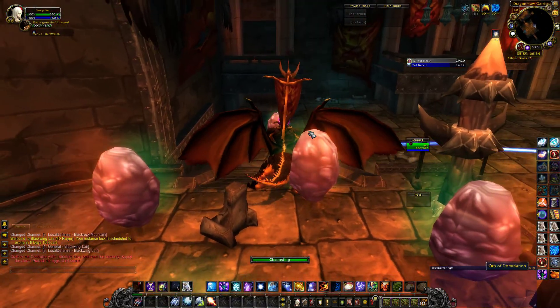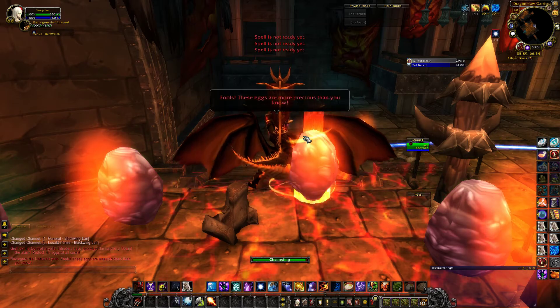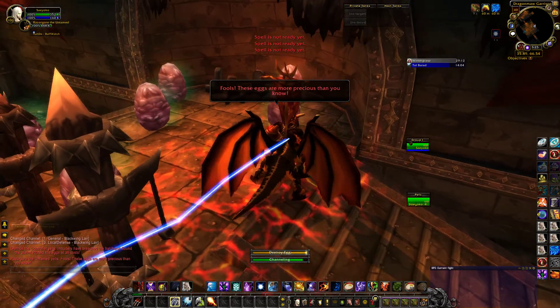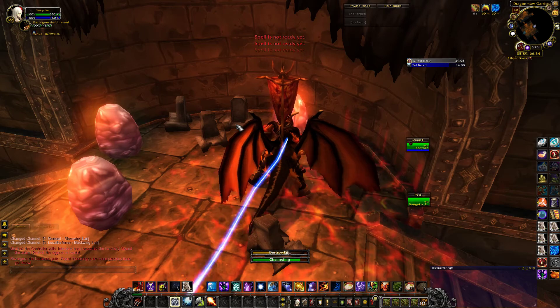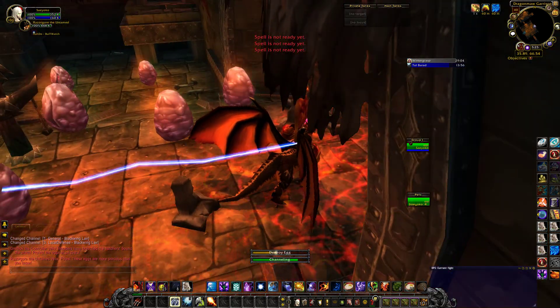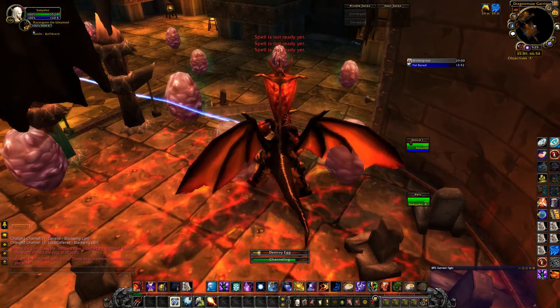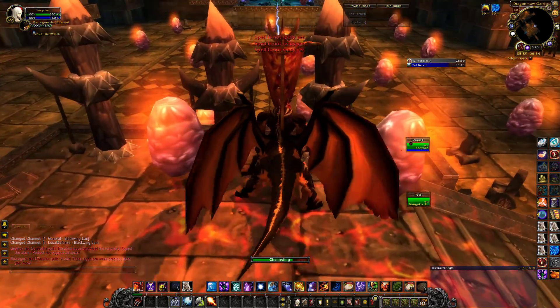Blammo! So right from the get-go, you're gonna be wanting to spam the destroy egg button. You're gonna try your best to position yourself as close as you can to any of the eggs. This will prevent you from having to move very much during the whole one second it takes for that ability to come off cooldown.